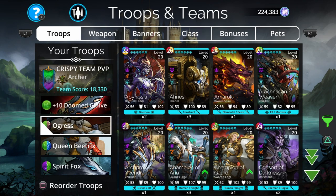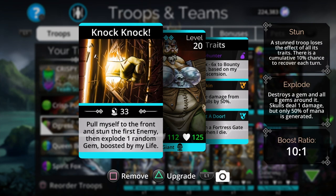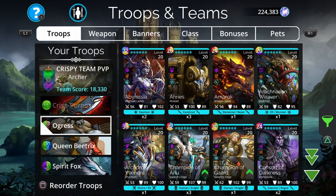Ogress serves as a good tank even though she's not starting in first position. Her final trait is a guaranteed resummon — she summons a Fortress Gate when she dies — so if the first slot is taken out, you have a guaranteed backup. Her spell pulls herself to the front and stuns the first enemy, which will be Savage Hunter. It also explodes gems boosted by her life; she has 125 HP so you get a big explosion.